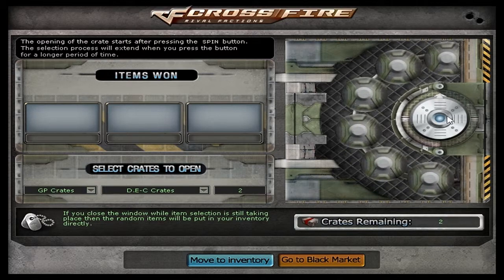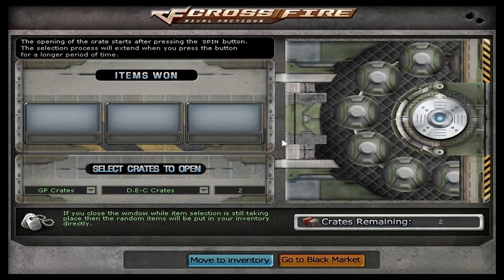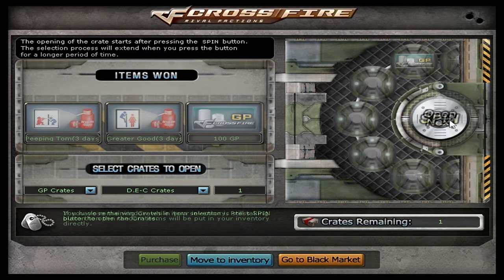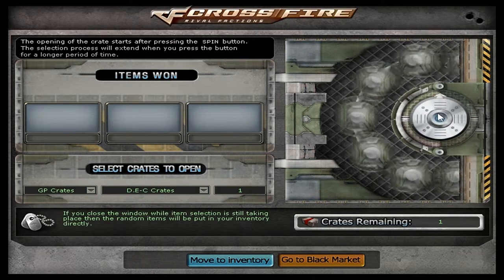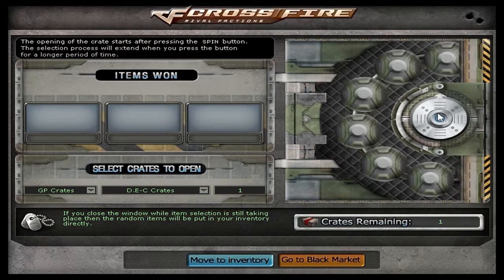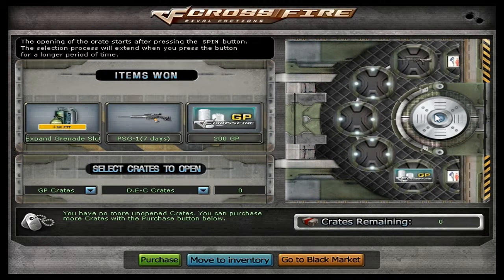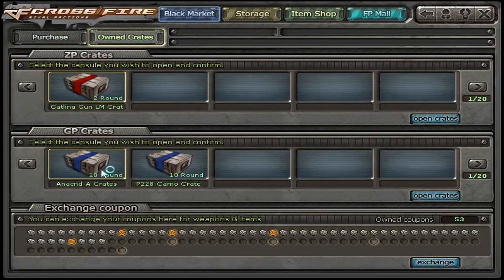So two more of the Desert Eagle camo. I'm going to open random ones — I know I did all pistols. I decided, why not do all pistols in this episode? But I'll switch it up and get some random GP crates. They're mostly going to be GP crates. I got a PSG, and that's actually not that bad — could use that to mess around with.